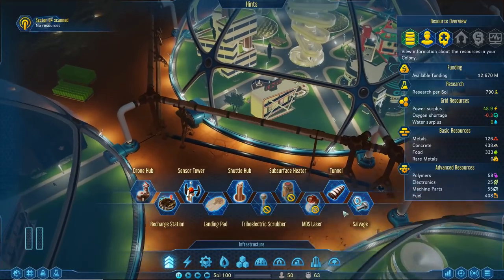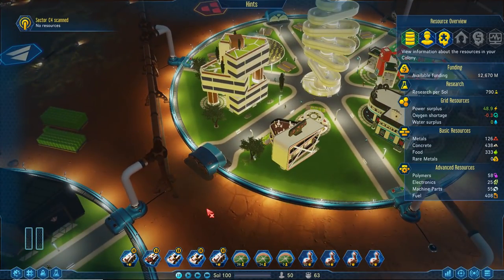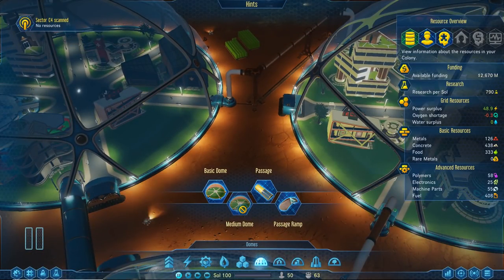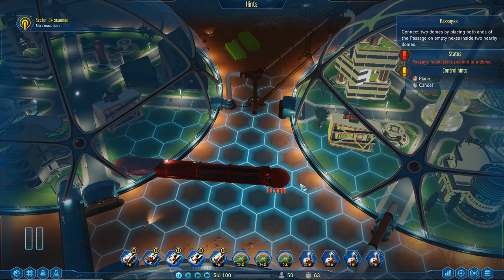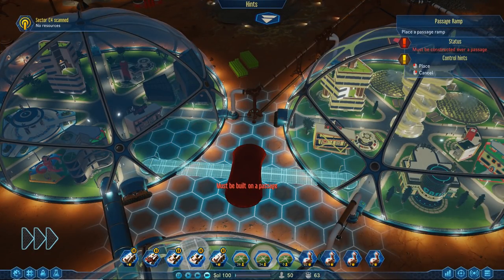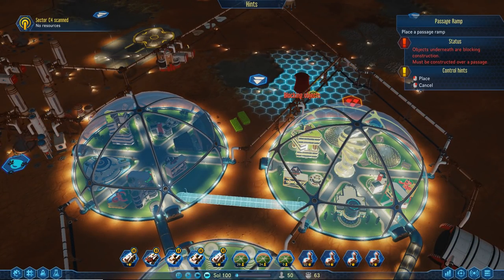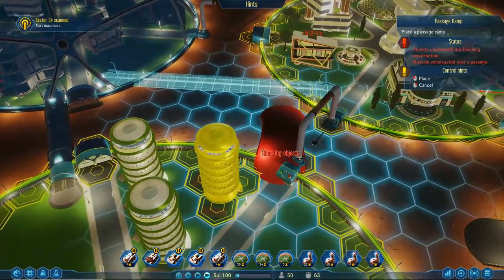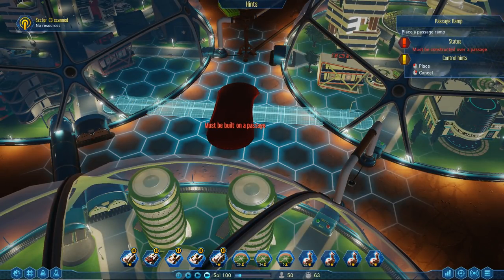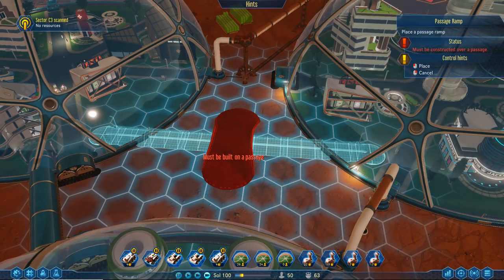Rip that down — that stays because it connects them, and that connects there. We grab domes, get a passage — I'm going to try to make this as simple as possible. Yeah, that's pretty darn simple. Then we can put the thing to go over it right there. Now all of the domes will be interconnected. People should work at these because the tunnel allows them to — 'should' being the keyword. I'm still slightly worried they won't because it doesn't look like they are.